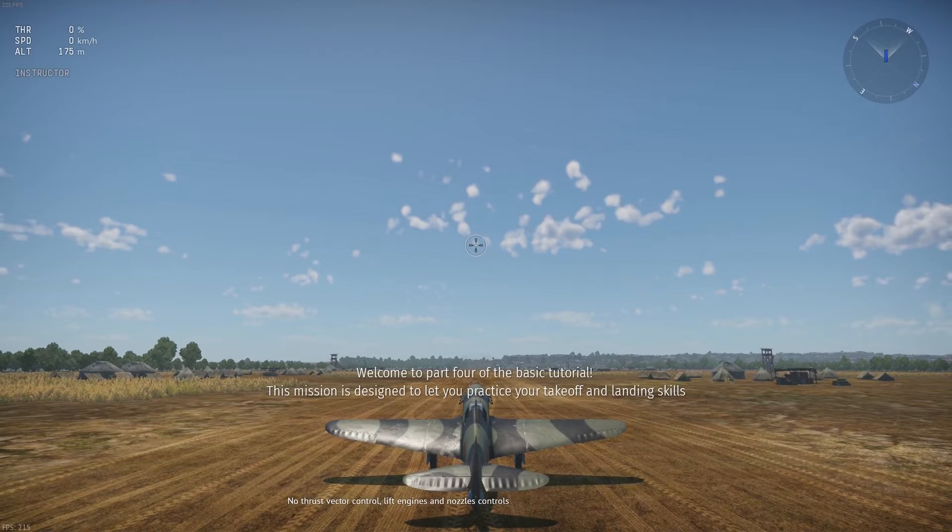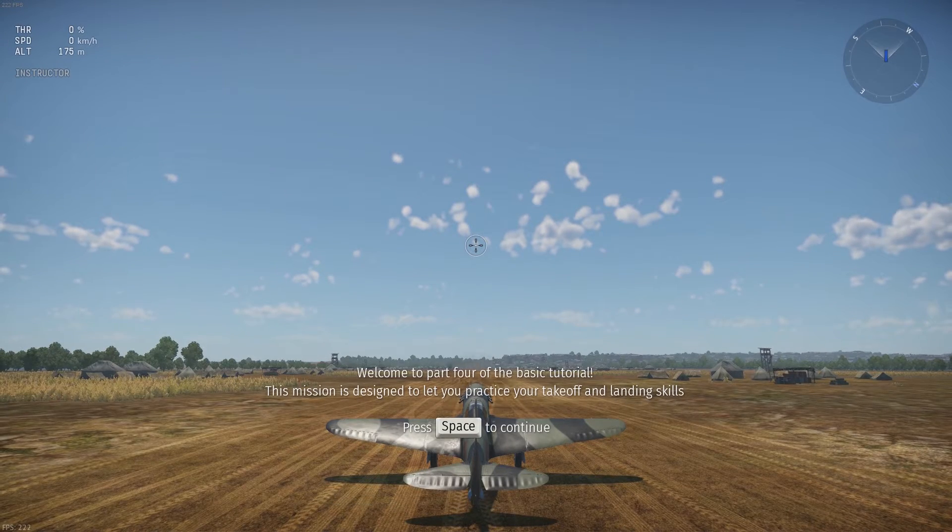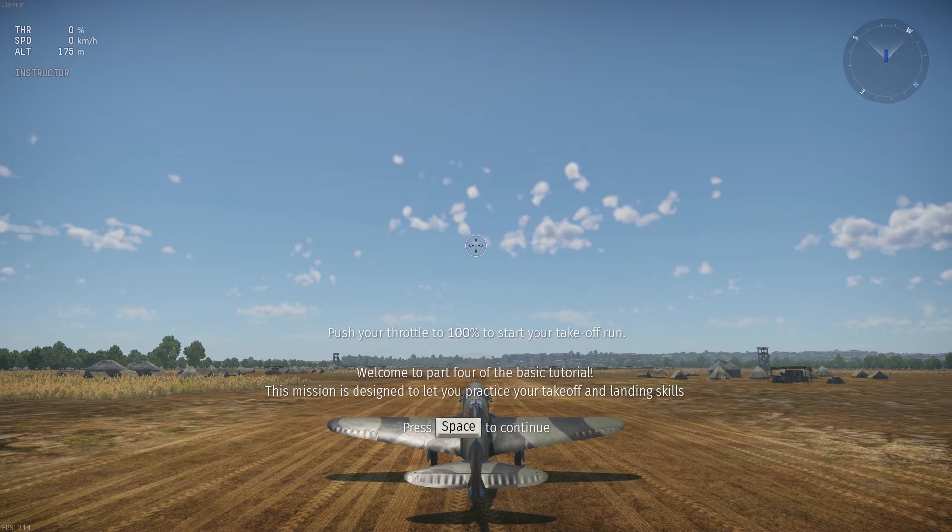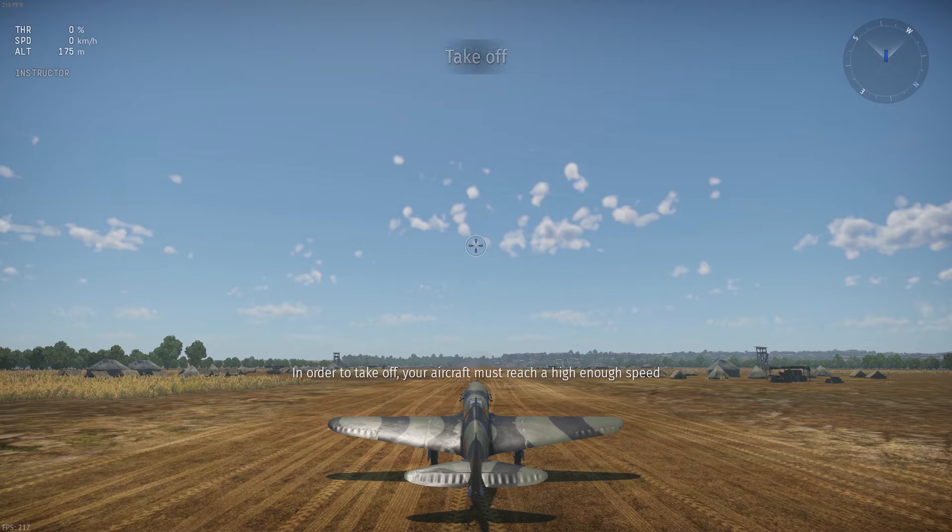Welcome to part four of the basic tutorial. This mission is designed to let you practice your takeoff and landing skills. In order to take off, your aircraft must reach a high enough speed. Push your throttle to 100% to start your takeoff run.